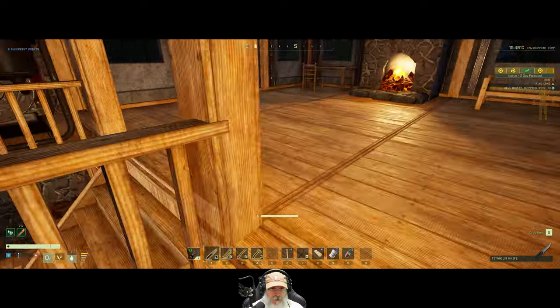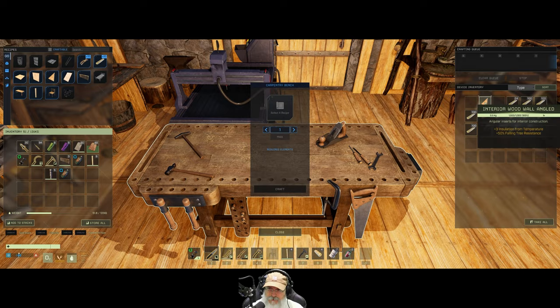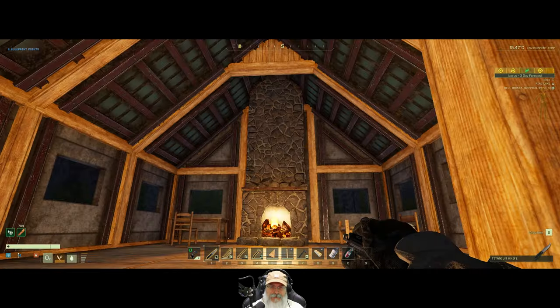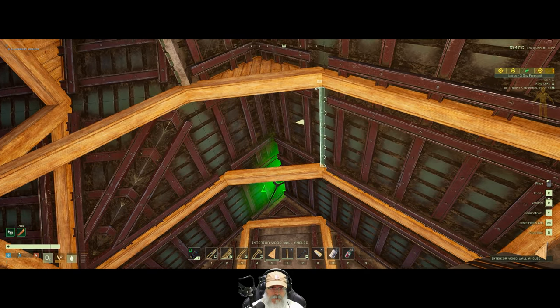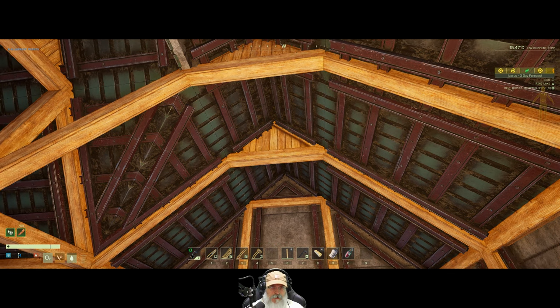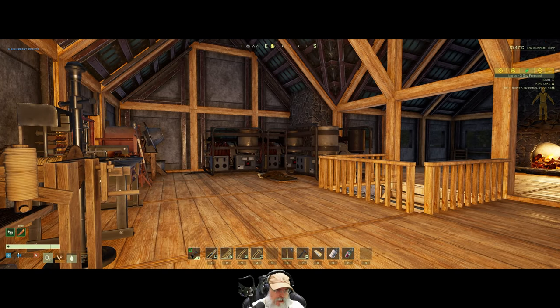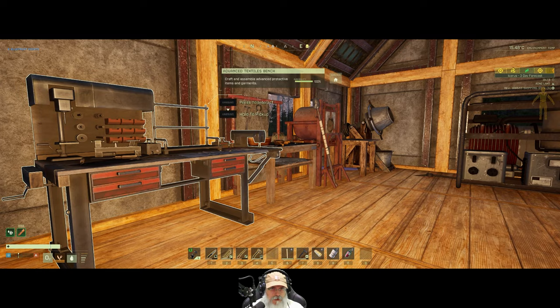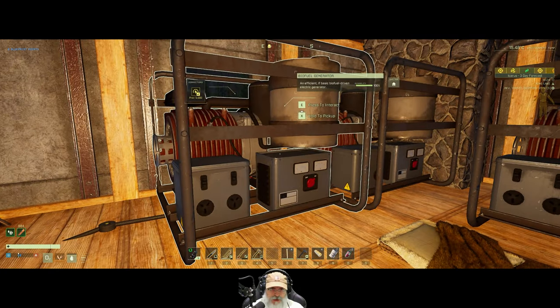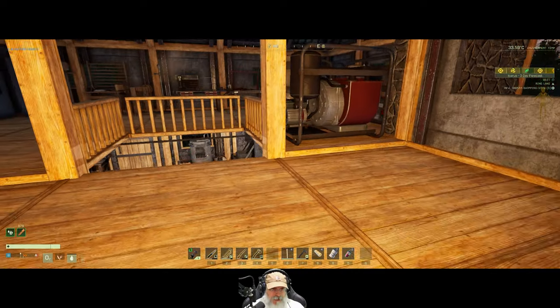I still didn't grab the roof piece — for Pete's sake. Okay, and we have it — there we go. Looking good. I think that's it for the structural part of the base. Now we're still going to build a barn and a separate shed to put all of these in, but I'm not going to do that right now — that'll come in a future episode.